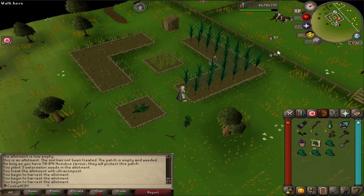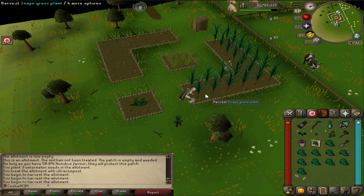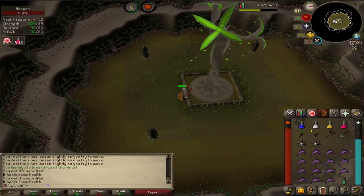I don't know if people already knew about this, but if you spam click after a while it starts double digging and just clears up your Snapegrass loads quicker. It works with Herbs as well, so just a little tip in case nobody knew about that.